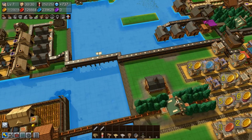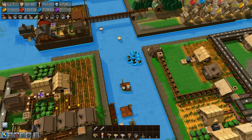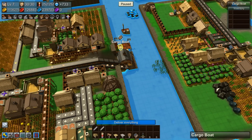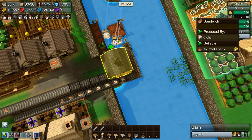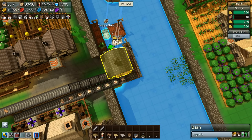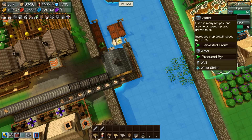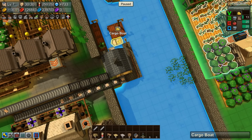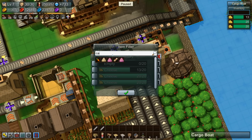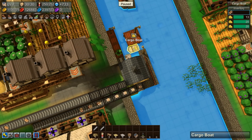We can actually save a few citizens because we have a cargo boat full of cheese that's not even taking all the cheese and sandwiches — we can actually combine these together. Let's pause this. We're doing really good on cheese, but we're only getting like 16 sandwiches across, so we're wasting a whole cargo boat. We're going to delete that and put a filter on here for sandwiches. Now this boat will pick up sandwiches and cheese.